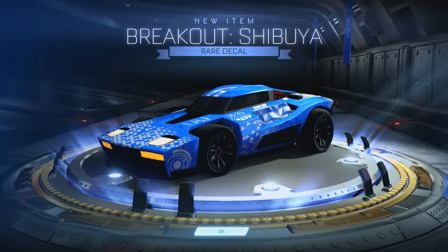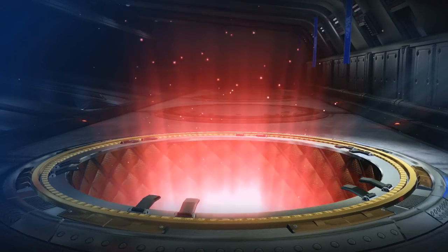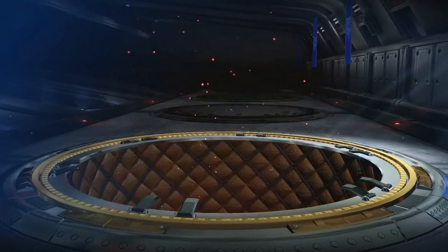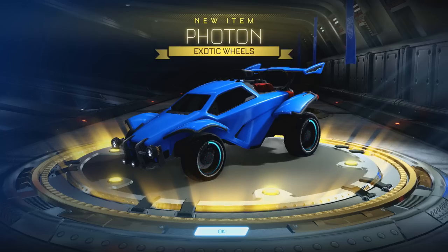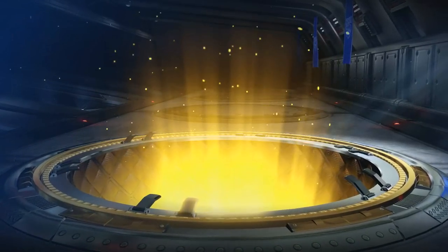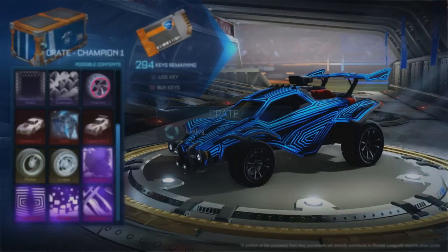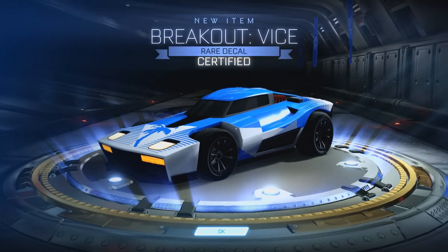First CC1 — it's going to be a rare decal and it is a Breakout decal. Another rare. Especially since these crates are retired now, if you pull something really nice it can be worth quite a lot. Like Striker items in this crate are really good. Oh, exotic! We've got some Photons — I'll take it. Unpainted unfortunately, but an exotic is not too bad. We also get a Takumi RXT. And the final CC1 gives us a rare Breakout Bias decal.